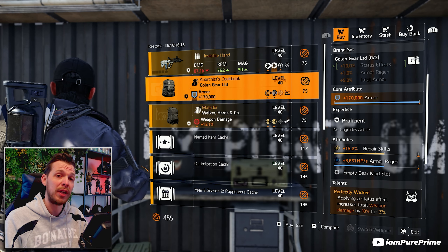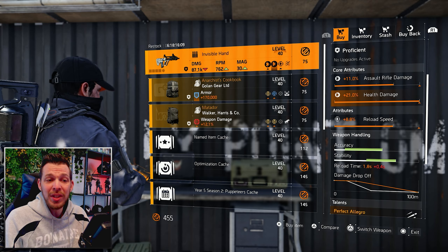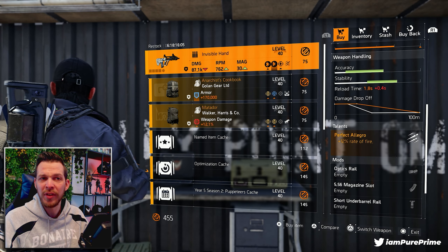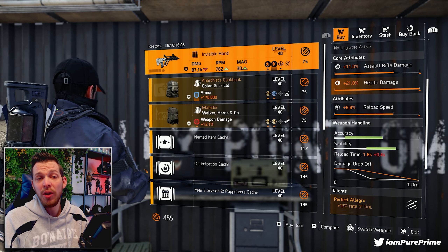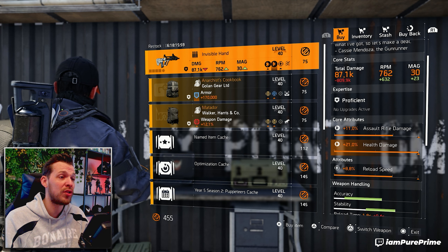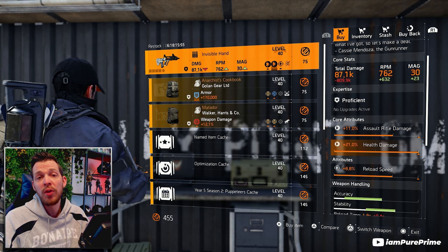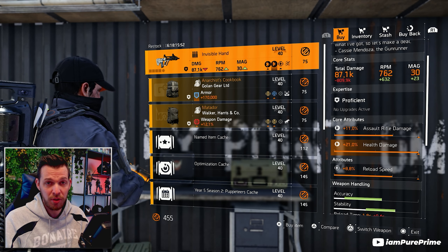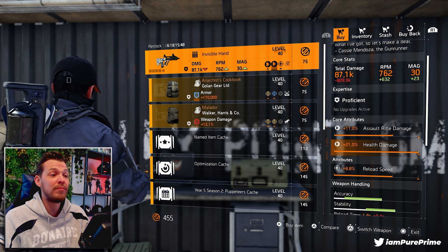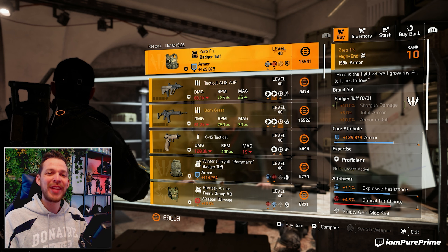This could be something for a new arm regeneration build while running around with Wicked. The Invisible Hand could be something, but it's a little bit low on assault rifle damage. It comes with Perfect Allegro, but if you're still looking for it you can pick it up, roll that reload speed away for damage to target out of cover, then optimize the four percent assault rifle damage to get it to a god roll.